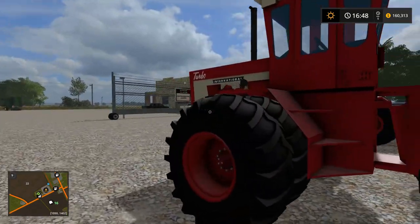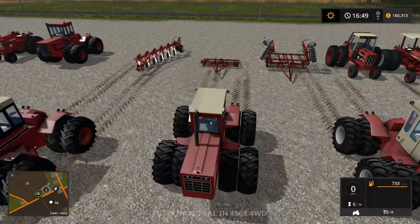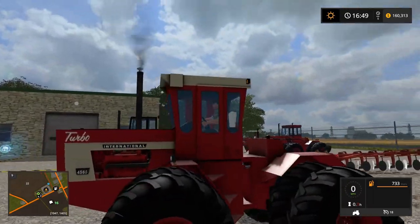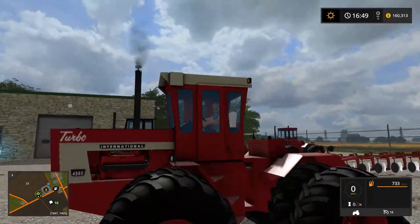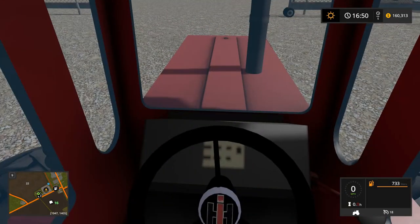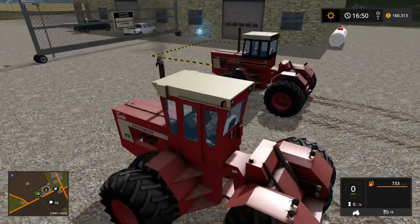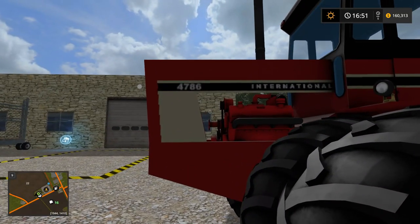The 4568 also has no three-point hitch. I really like that startup sound — very nicely done. The engine on this one actually looks pretty good; the exterior cab is maybe a little plain. If you play in third person most of the time it won't bother you. Next, the 4786.